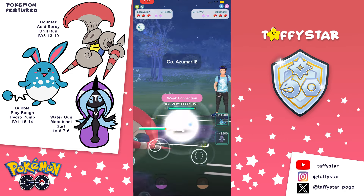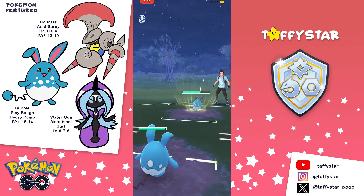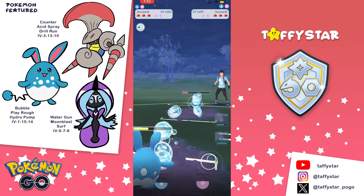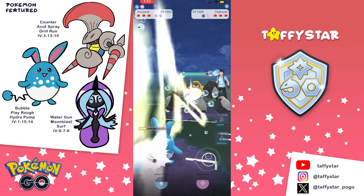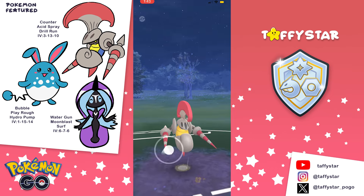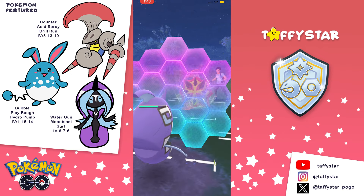Moving on to the next match, we see a Melmetal on the lead - very interesting pick - but unfortunately for my opponent we counter it with Escav. My opponent brings in Azu, so I throw the Acid Spray and then swap into my own Azu. This way two Play Roughs will take their Azu out whereas my opponent needs three to take me out. My opponent ends up shielding their Azu and bringing in Melmetal, going for a Rock Slide. I bring Escav back in, shield it, then go for a Drill Run before they can throw another Rock Slide. Rock Slide hurts Escav because Escav is part Bug type so it's neutral. Escav is also squishy so I have to shield it. My opponent has a Turtonator in the back - Overheat actually hurts Tapu Fini and I learned this the hard way.